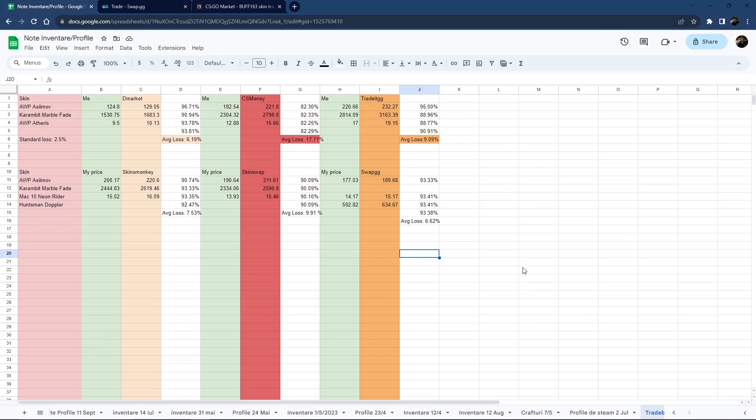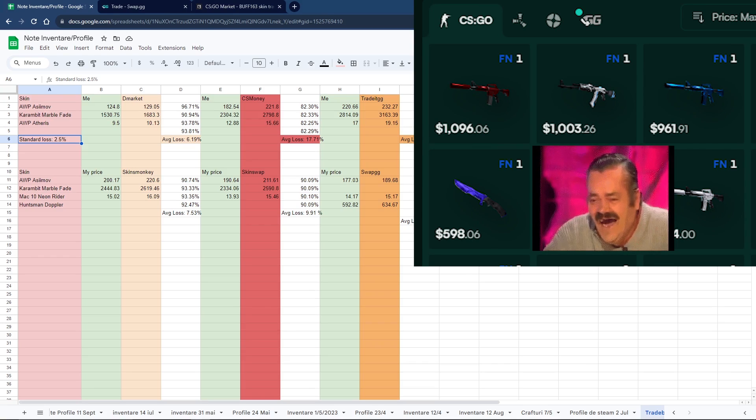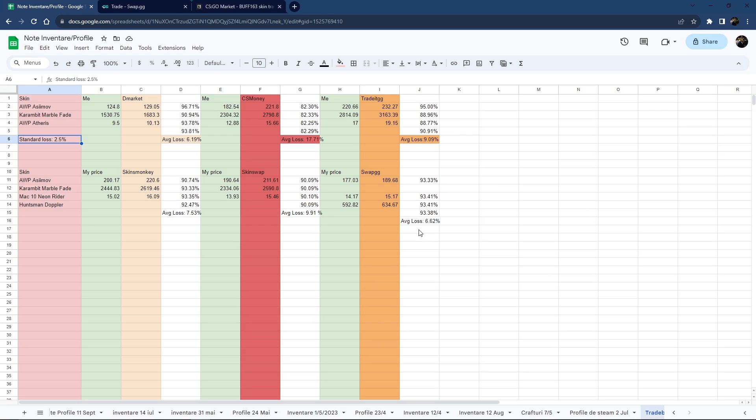In conclusion, none of these websites match the standard loss rate of 2.5% when selling on Buff and then buying what you need for your collection or investments. But that doesn't mean there aren't decent alternatives — we have the market at 6%, and Swap.gg at 6.6%, so there are options if you want to use trading bot websites. I hope this video was entertaining despite the heavy information and calculations, and I hope I provided important guidance on how to deal with these websites and what to watch out for. Thank you for watching, have a great day, and I'll see you next time.